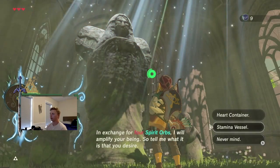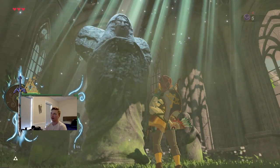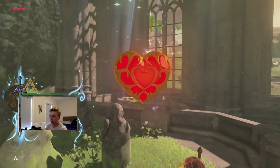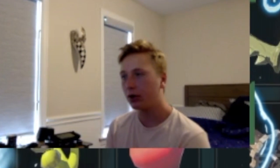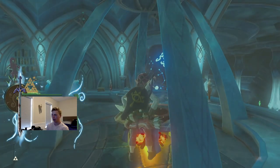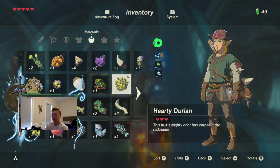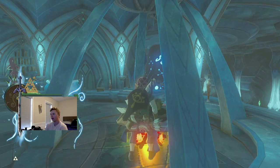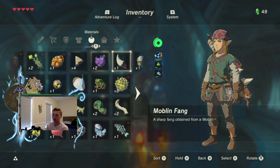Alright, spirit orbs. We're going to get heart containers — we don't really need any stamina for this boss. If I remember correctly, we can just put one hearty durian in and it should do us some good. What happens if we put two in? I don't want to waste it. Oh, it just gives us double, so we might as well just do one.